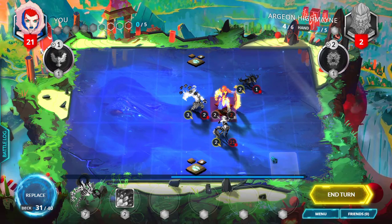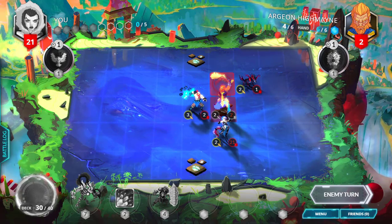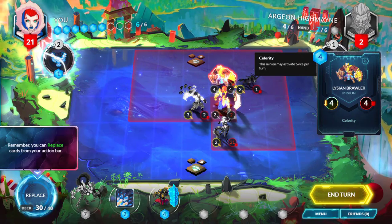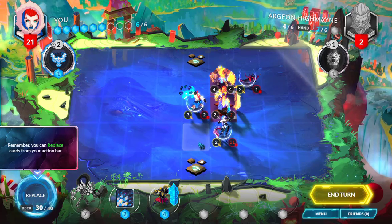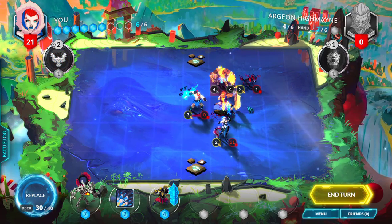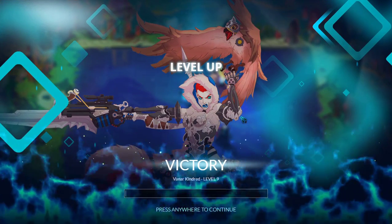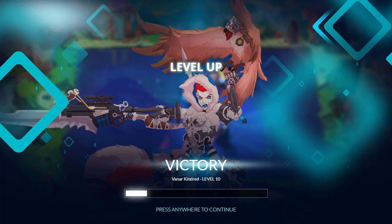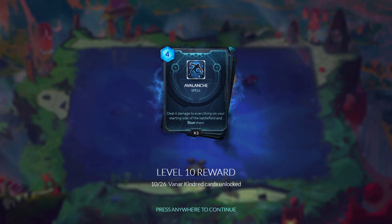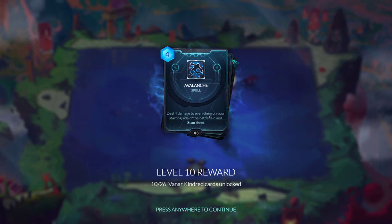Let's end the turn and see what it's going to do next. It's summoning — okay, this means it has celerity. Celerity means that it can attack two times in the same turn. So I'm just going to win because it only has two health. This is basically how you play it. When you get stronger and level up your faction, you'll receive cards. As you see here, my faction went to level 10, so I received these three cards, which includes an avalanche spell. That's the basics of this game.